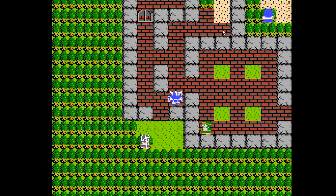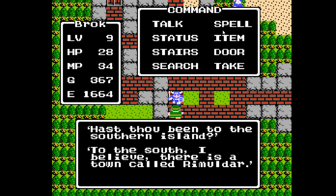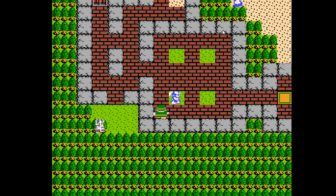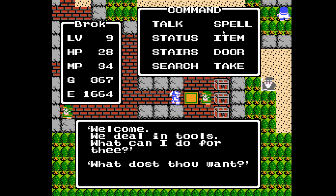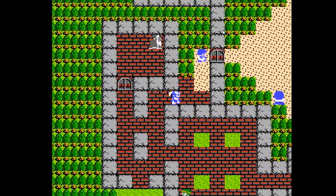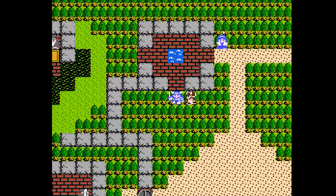Remolder is the place to buy keys. There's a cave to the south, and that's how you get to the town of Remolder on the southern island. The tool shop here has the Herb, the Torch, the Dragon Scale, and a new item — Wings, which will automatically return you to Tantagel Castle so you can heal up. And that is everything in this town — there is absolutely nothing else of any value whatsoever.